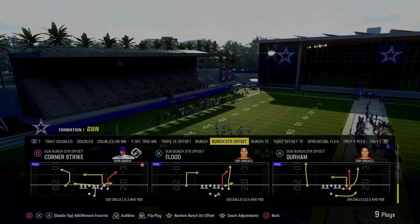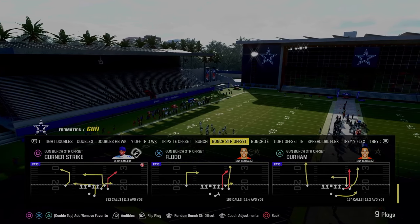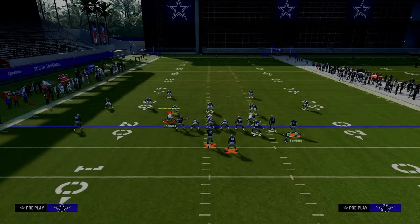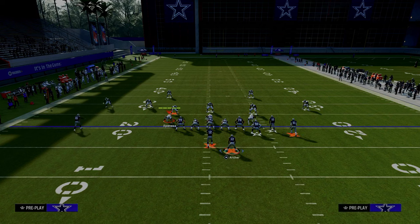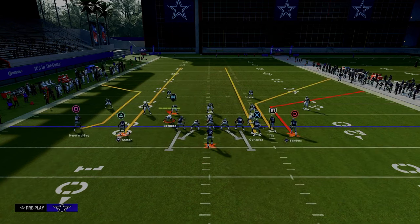The first of the five best passing plays in Madden 24 is corner strike out of the gun bunch strong offset formation in the New York Jets offensive playbook. We're going to put our slot receiver on a corner route, our running back on a streak and motion him outside, and then streak our tight end.